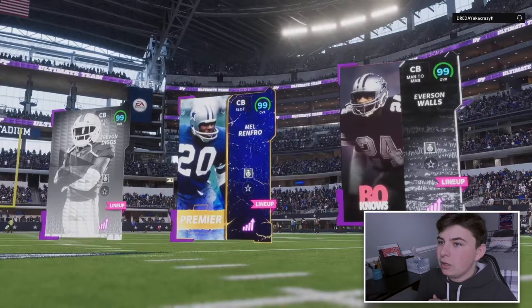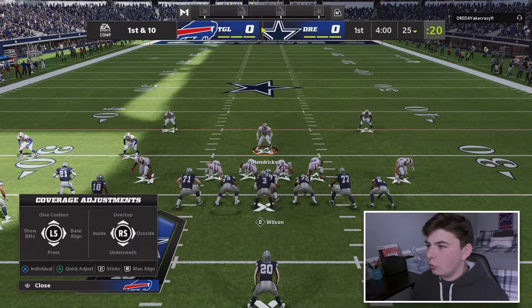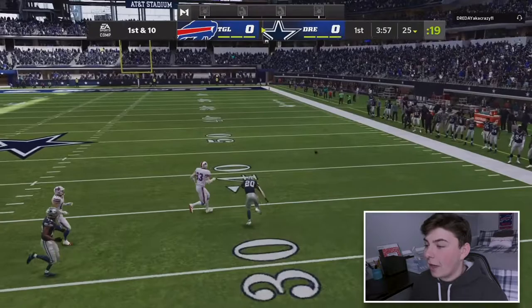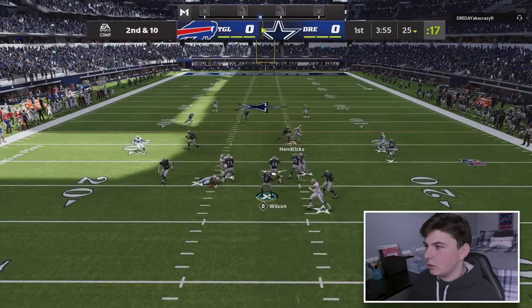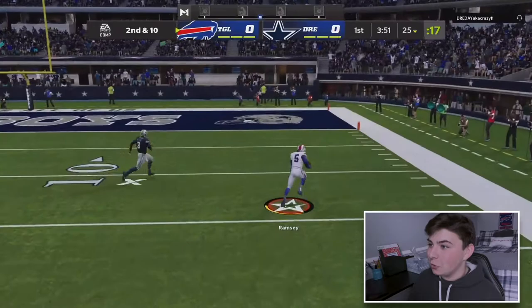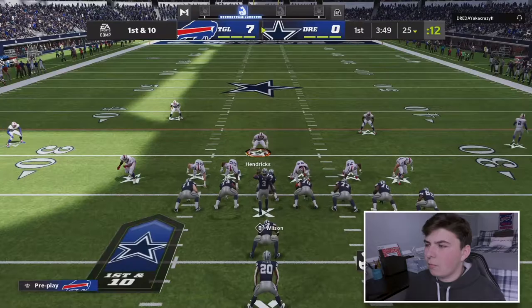My top three are Diggs, Cam, and Percy. My opponent's top three are Trevon Diggs - looks like he probably has a Cowboys team. First play, he's in single back bunch tight end - he's definitely going to pass. We look underneath, he's got the running back but there's pressure on the edge. We go into cover two and Jalen Ramsey gets the pick. This defense is too good - I'm four and zero in Weekend League, five and one overall. That's a touchdown.